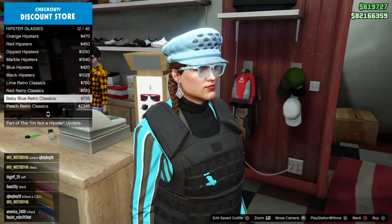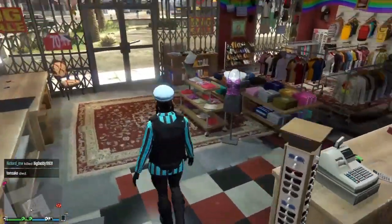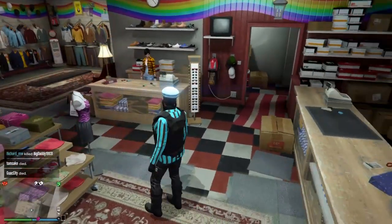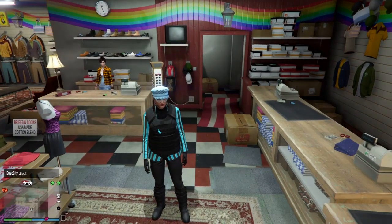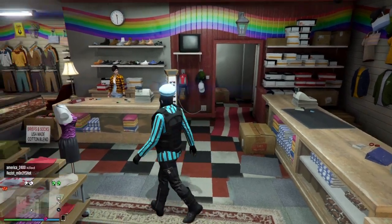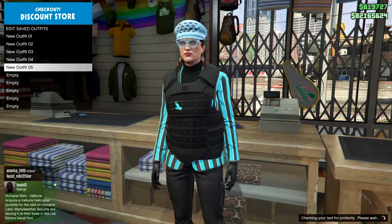Go into glasses and put on the baby blue hipster glasses. This is a nice blue and black outfit for the woman. Remember you have to go to fitted vest to put that on, and then get the armor through your interaction menu. We have the black cargo pants and the black boots — pretty nice outfit. Make sure you save that.